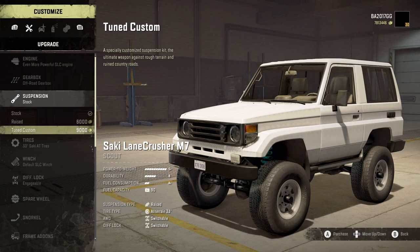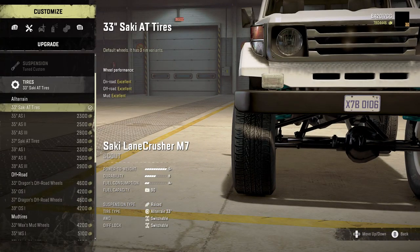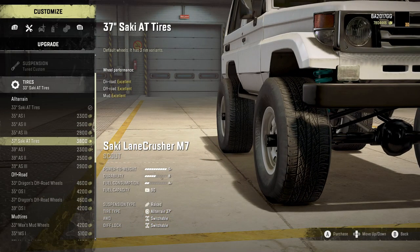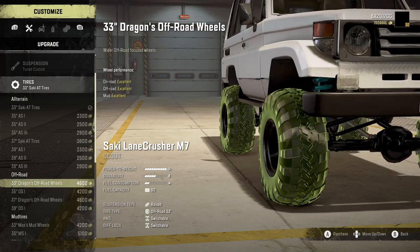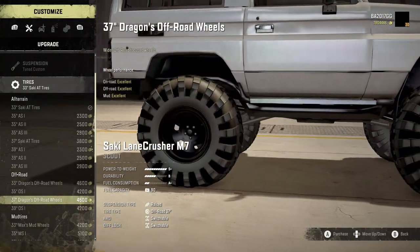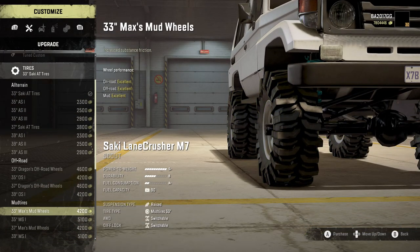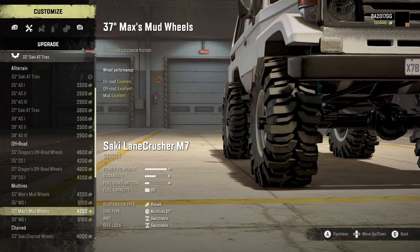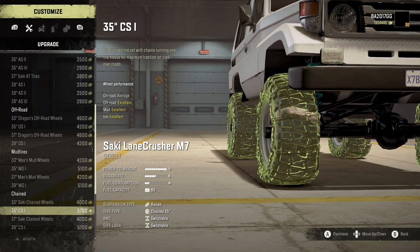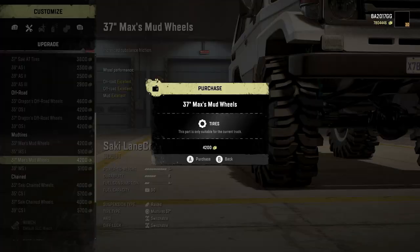The tuned custom suspension should be better equipped for durability. For tires there's a huge range: 33, 35, 37, and 39-inch options across all-season (AS1/2/3), off-road (OS1, Dragons), mud (Max's mud wheels, MS1), and chained variants. Going with the 37-inch Max's mud wheels because they're custom, beefy, and look great.